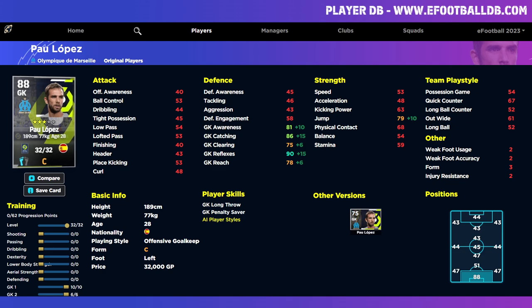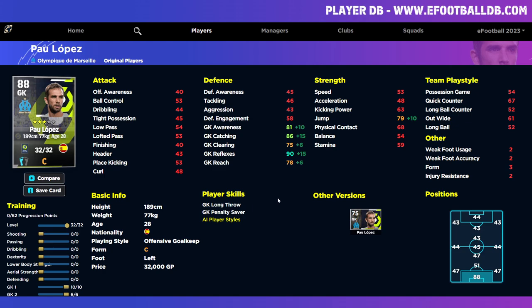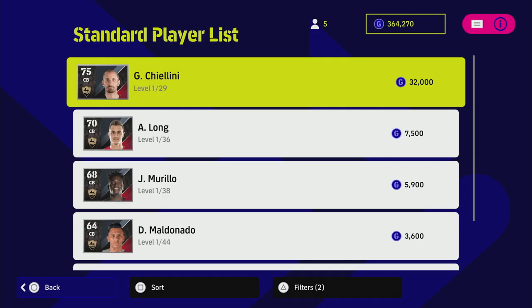We can also go over to an online eFootball database — I use efootballdb.com — and actually simulate what this guy is going to develop into once fully trained up. When we bought him he was 75 overall, but as we train him up and unlock more progression points, we can simulate his max level. You can see 90 goalkeeper reflexes and catching at 86 — that's all you really need to start off. This guy is only 32,000 GP, which is a steal for a player that's going to be in your squad for maybe the first 25 hours.